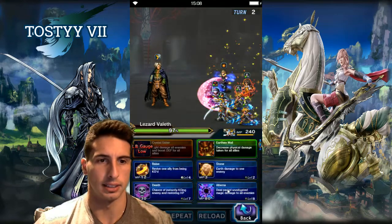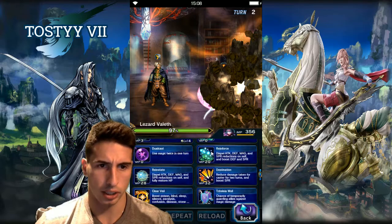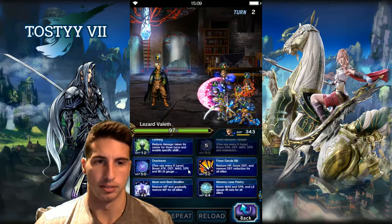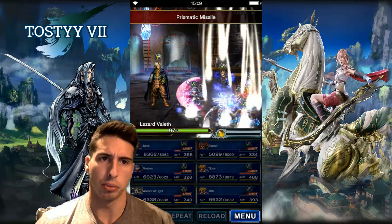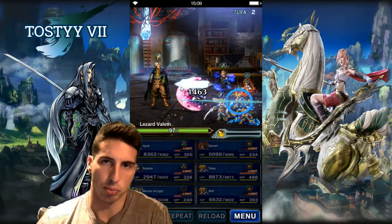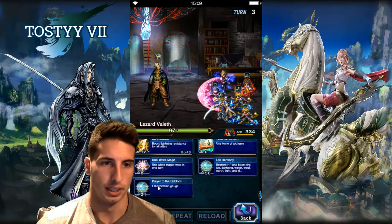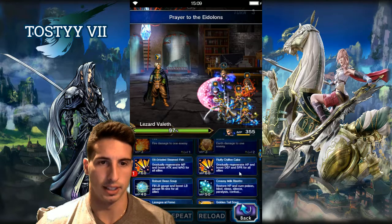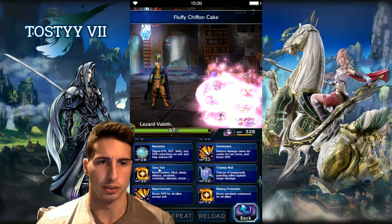We're going to fill that esper gauge nice and easy, then cast Mr. Golem. Mystea will heal herself back up, and with Ignis we're going to start cooking. We cast our first esper and now we're trying to bring the boss as low as possible — but don't bring him under 60% yet. We'll fill the esper gauge one more time, then Ignis cooks up steam fish and fluffy chiffon cake, which is really good.